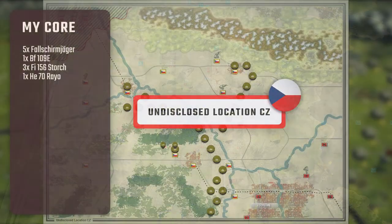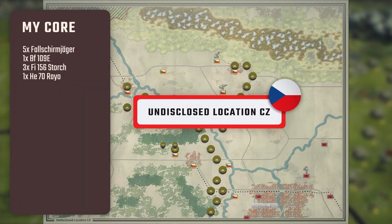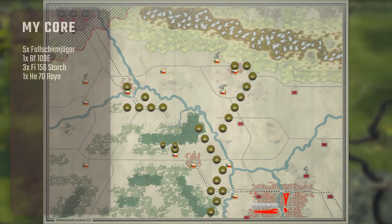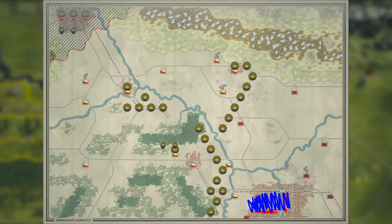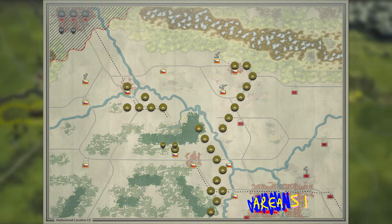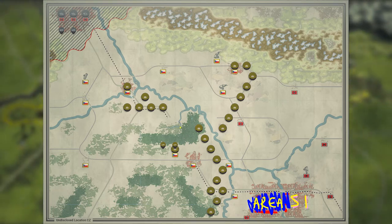Welcome to an undisclosed location in former Czechoslovakia — I mean, it says Prague on the map, but anyway — this is one of two training missions introduced in this DLC. You are not required to take the mission, even though I don't know why you shouldn't, because it's free experience for your troops and very little opposition. You should pretty much follow the briefing; the mission is an absolute no-brainer.